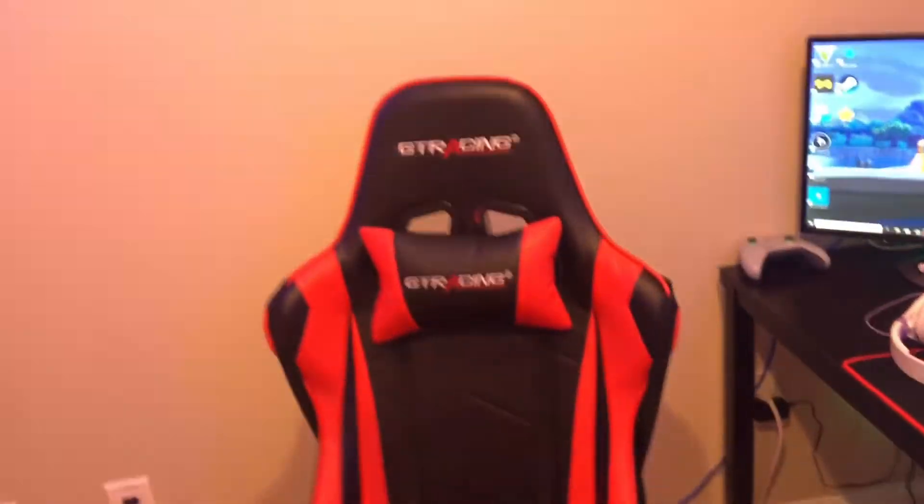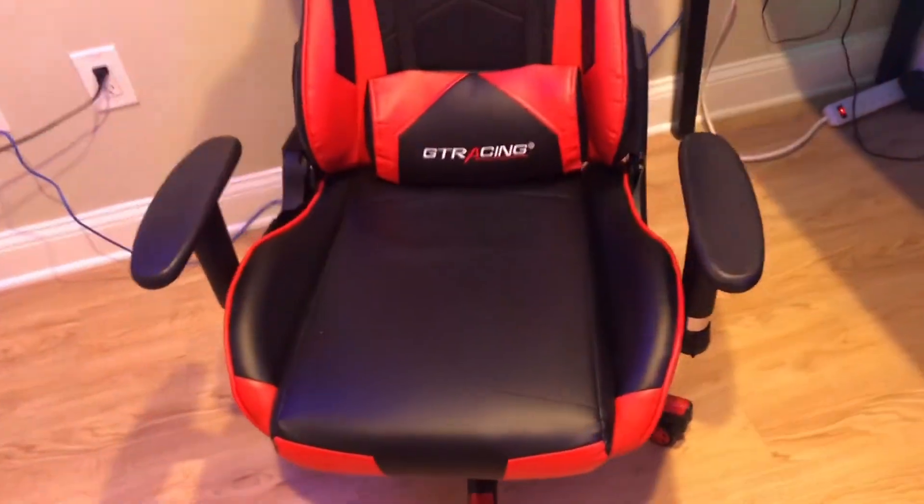Over here to the right, we have a light — just gives us lighting around the whole room. There's another one over there. Here we have my chair. This is a GTR racing chair, it's just red with a little black on it. It's pretty good. Let me turn on the light so you guys can see it better. Yeah, I really like it.